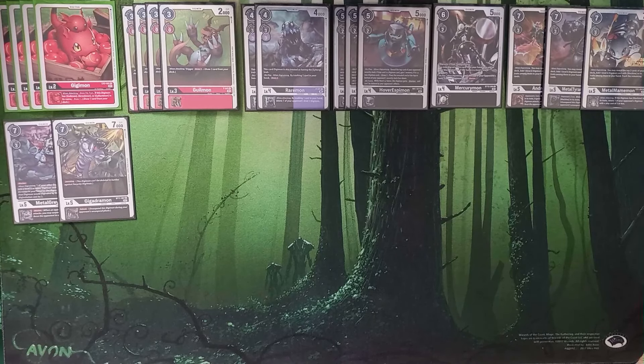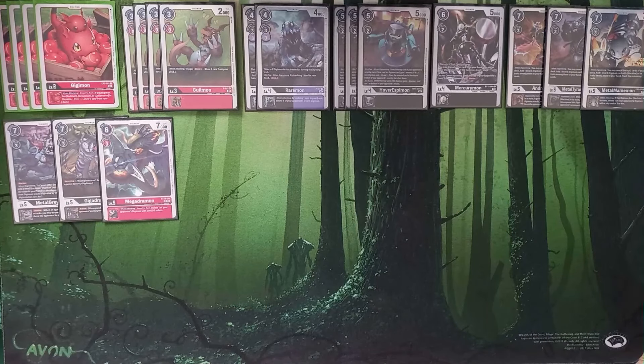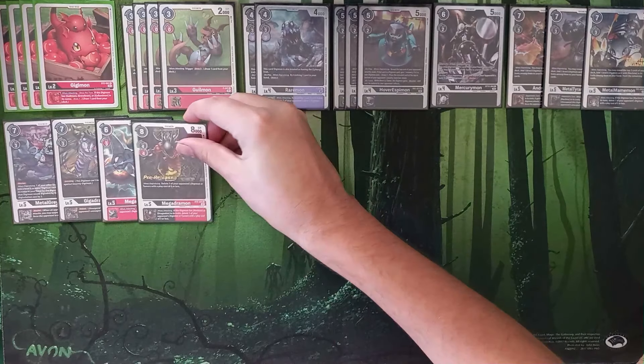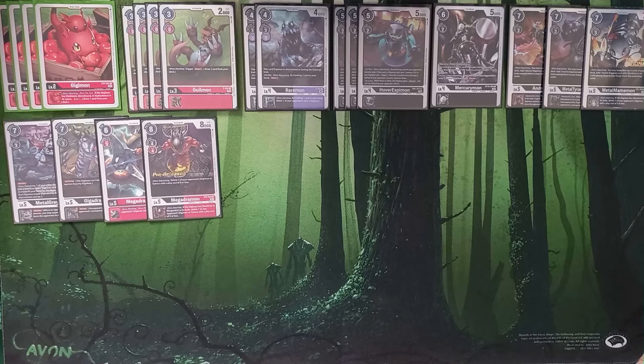We're also playing Megadramon from BT14 as an extra destruction effect. This Megadramon is cheap at 6 to play, 7000 DP, with a when-attacking inheritable: once per turn, delete an opposing Digimon with 5000 DP or less. This supplements our Metal Mamemon effectively, giving us another way to control the board. We also have one copy of BT9 Megadramon, still having that when-Digivolving and when-attacking effect to pop Tamers or cheap Digimon. Some lists run one, some run two — I'm currently running one because we're playing a vast diverse suite of different Cyborgs.